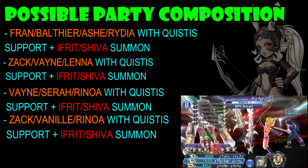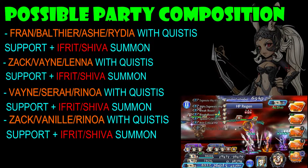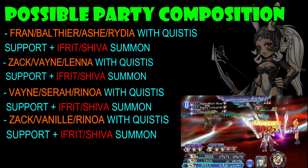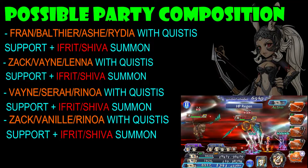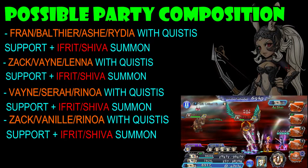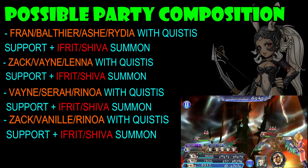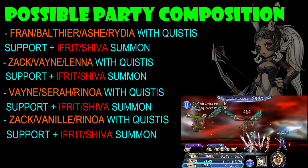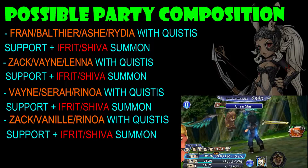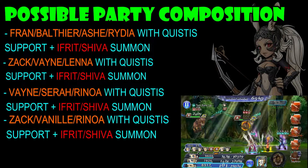Rinoa is probably one of the best DPS we have right now, and may actually perform a little better than Vayne in this fight — especially in Cosmos — because she applies splash damage while Vayne doesn't. If you have Vayne and swap her out, you'll probably have a lower turn count overall, which is really nice and means you'll likely get all the rewards. But Rinoa will do a little bit more damage thanks to that splash damage.